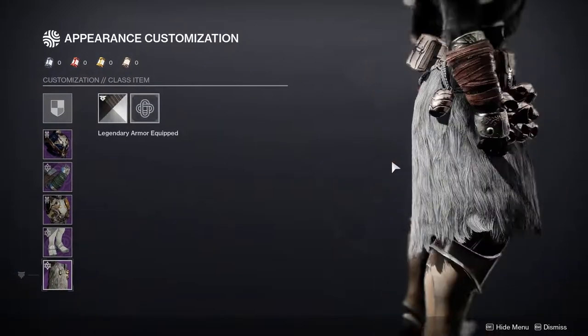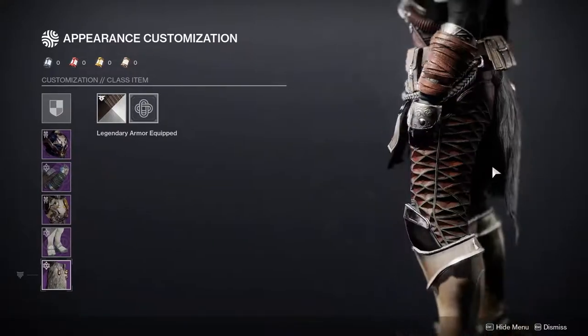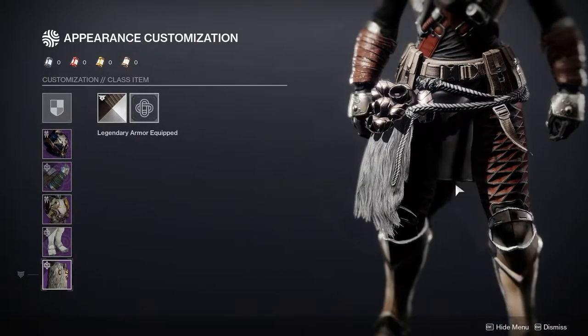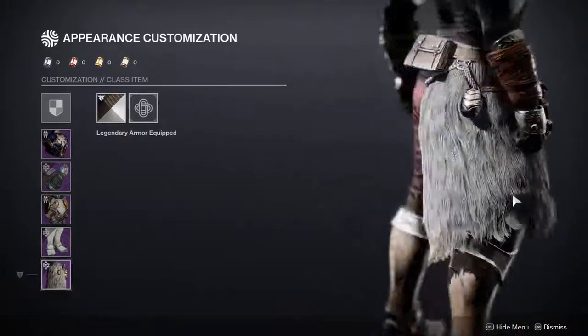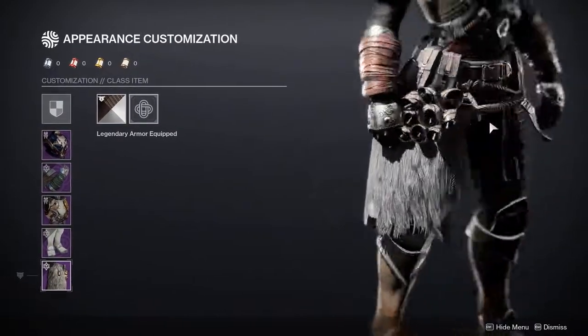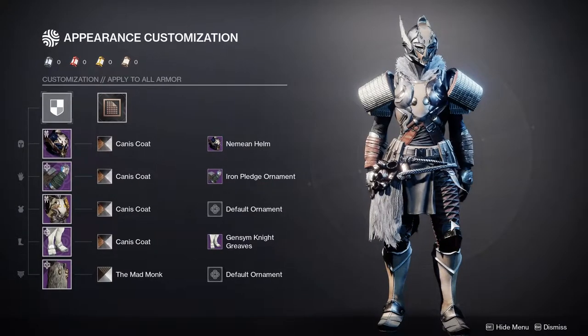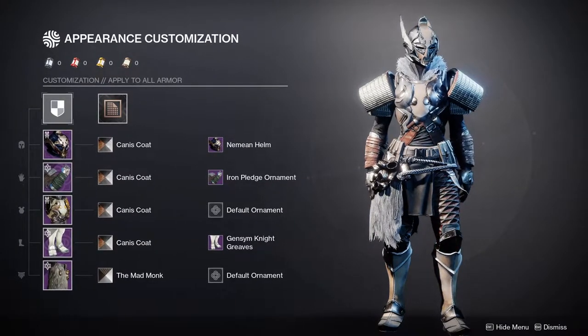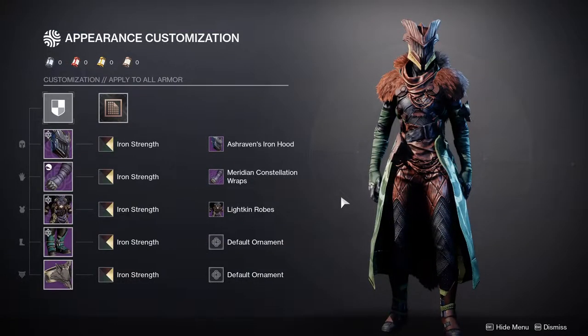Last but not least we have the Mark from Season of the Splicer Iron Banner. I love this — already made a review on it, check the comments for the link. If the bells weren't right there in front and were placed further back, I think it would look even better. Part of the reason I used it is because it has fur, but the other reason is that the waist is very clean.